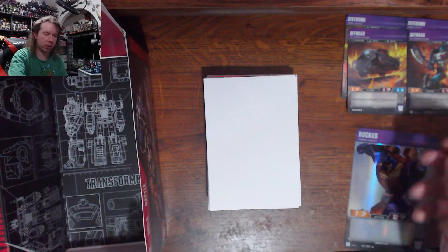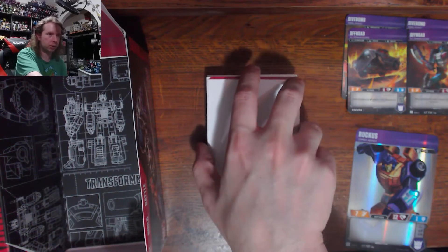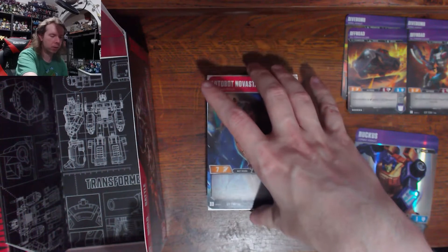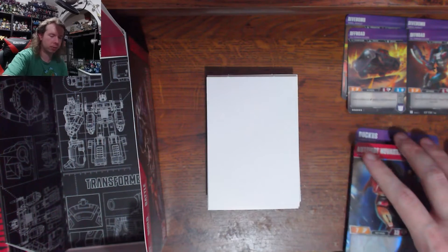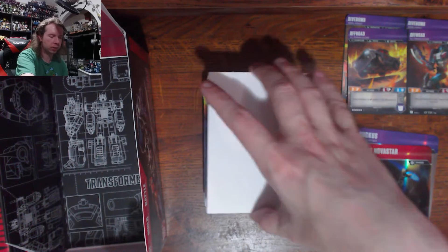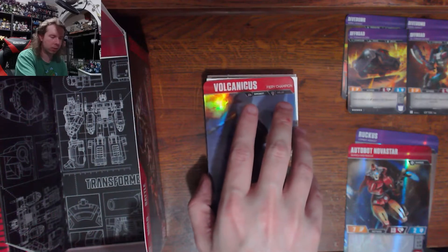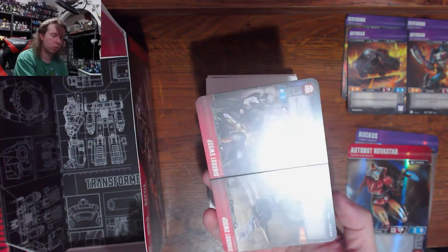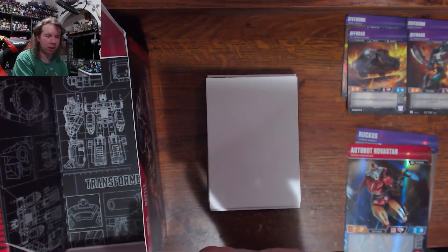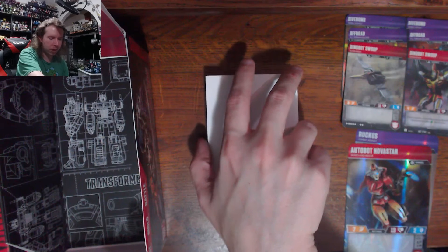Next we got a Menasor piece, and that is Off-Road — the new one for Combiner Wars that no one cared about because it's a brand new character. Just kidding, I know a lot of people like the toy. Next rare: Novastar pre-combiner, so she doesn't have a combiner team in this one. Then a Volcanicus piece — I got Swoop! At least I got my favorite Dinobot. So we've got one piece of three different combiners so far.